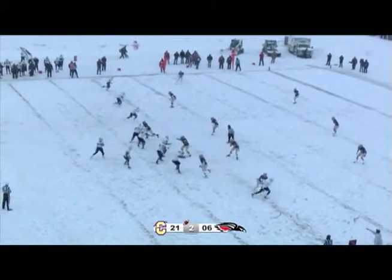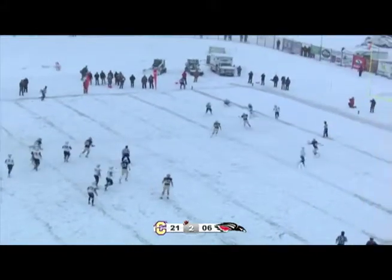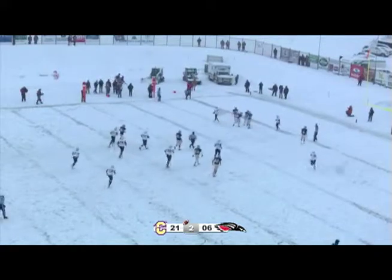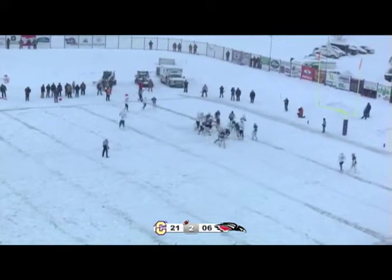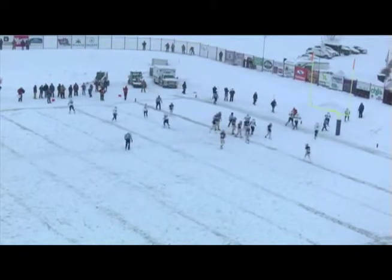Looks like Carroll's going to rush three and cover with eight. Dodge looks to throw the football as receivers run their routes — wide open down inside the five. Getting enough for the first down. They'll take the snap, go Melvin Mason straight ahead. Touchdown, Raiders. Untouched, literally into the end zone.